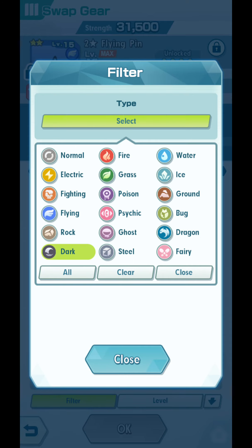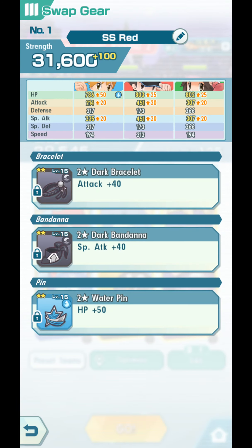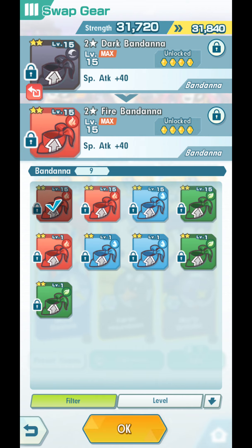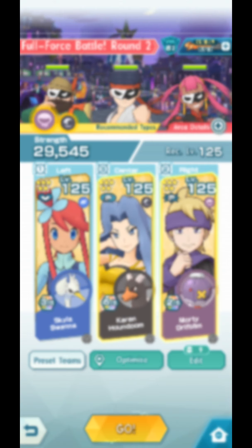Pin goes to Water for HP. Attack goes to Grass for Razor Leaf. And Special Attack goes to Fire for Blast Burn or Heat Wave. Again, not sure how things will go. We'll have to see, guys.